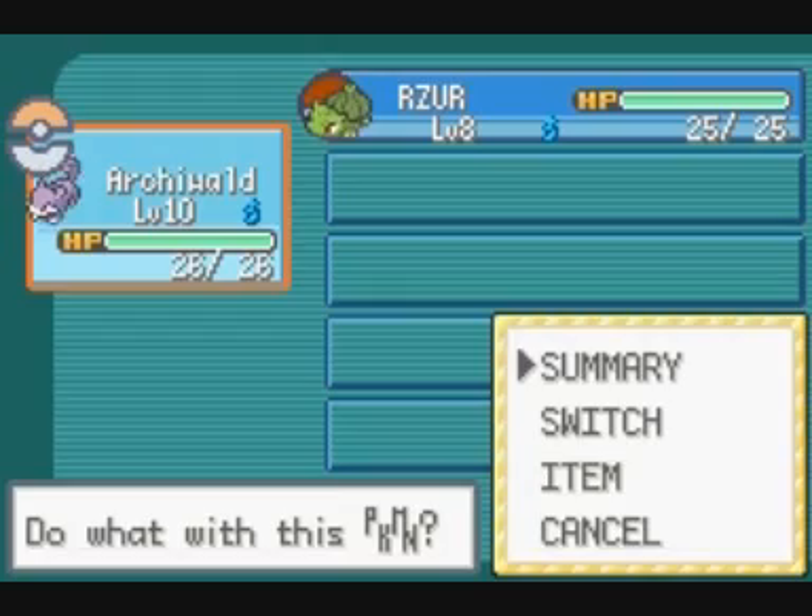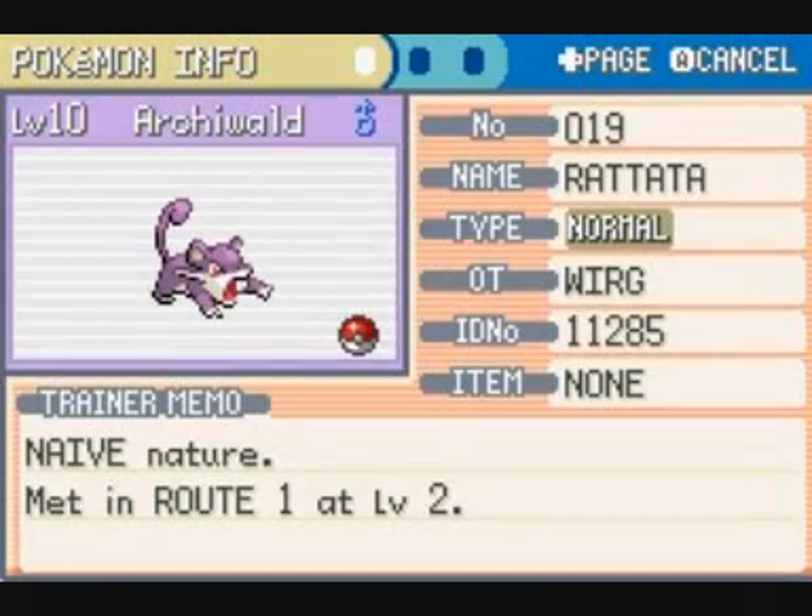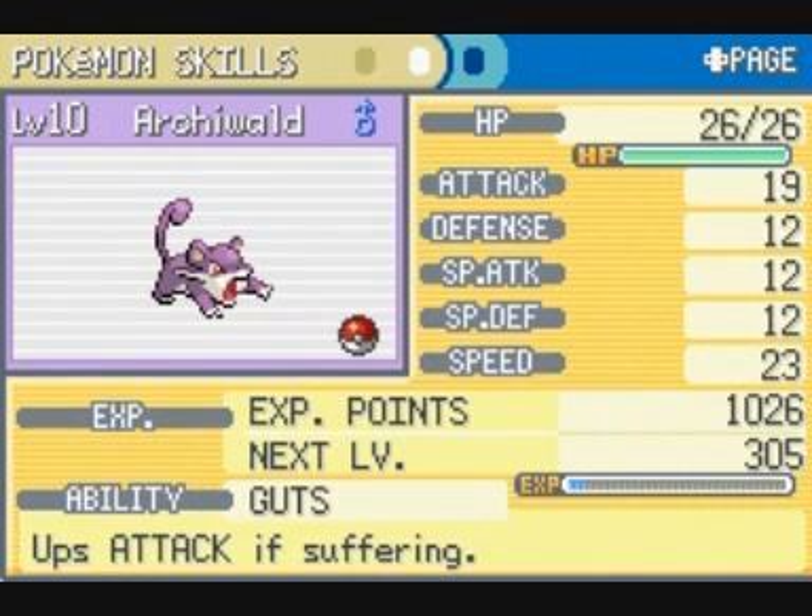We can see his statistics. He has a little naive nature, as we can see.